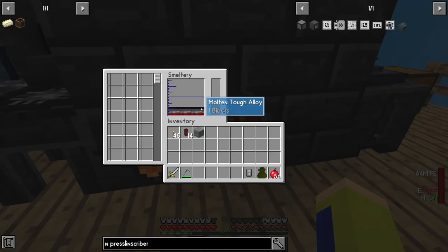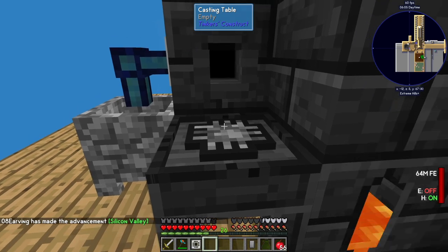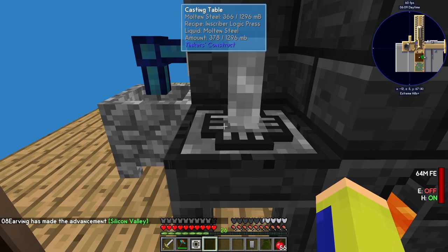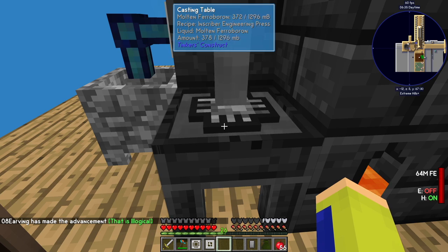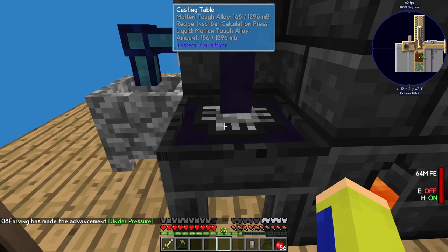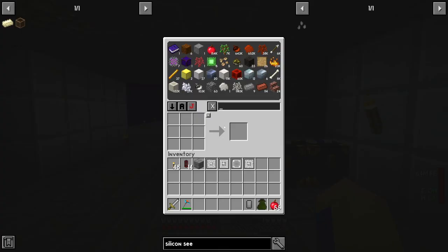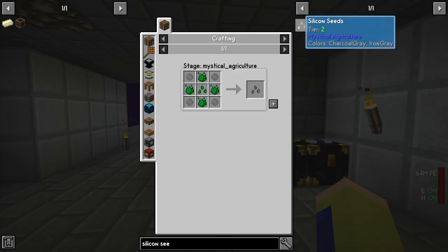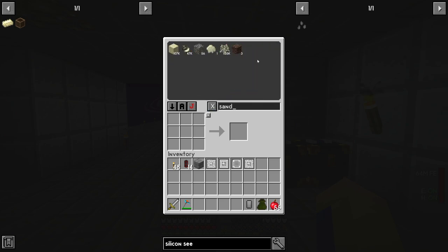Now we have the mold ready, so I pour it four times. The first is the silicon press using iron; the next using steel should be the logic press — and now we have the logic press. The engineering press uses feroboron, and we have that. Finally the calculation press uses the tough alloy — and there we go, we have all four presses.